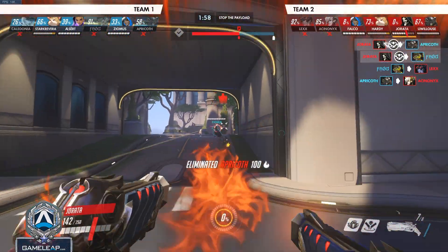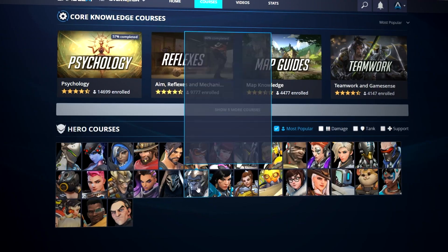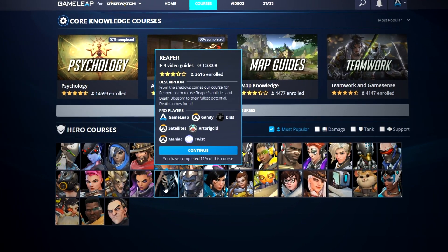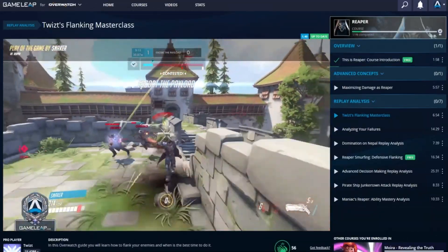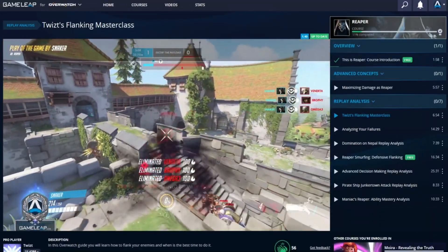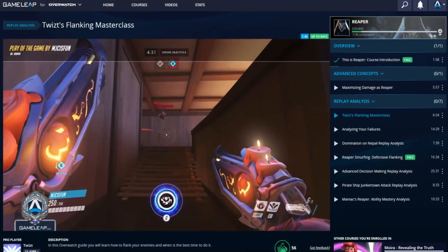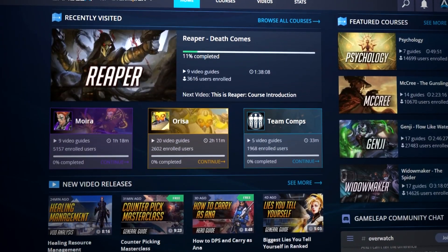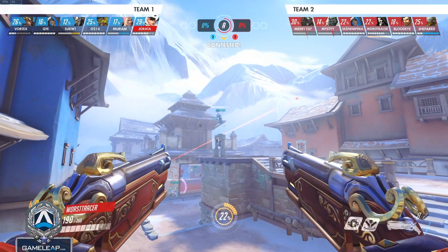Speaking of climbing, the GameLeap.com website is the one-stop shop if you want to climb on any character, whether it's tank, support, or DPS. We have in-depth VOD reviews, advanced tips and tricks, consistently added courses, and everything you need to climb. So do yourself a favor — if you want to climb this competitive season 24, go check it out in the links down below.